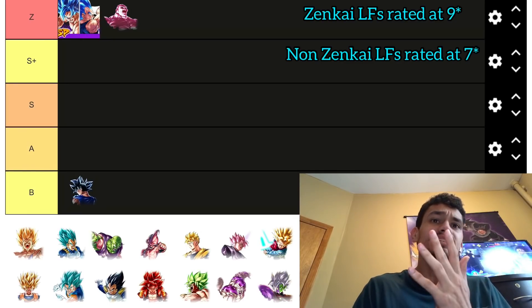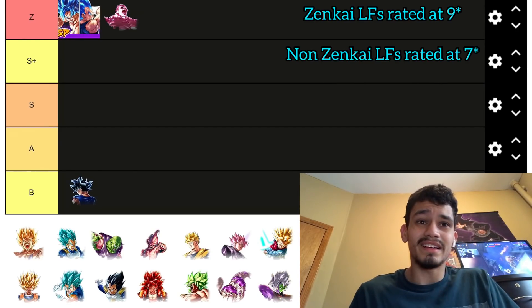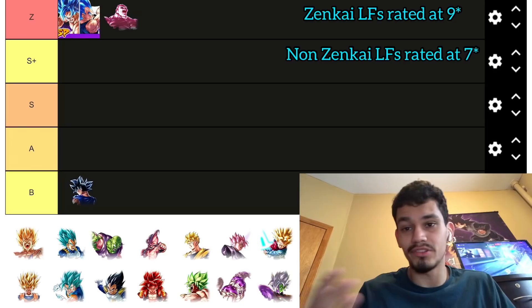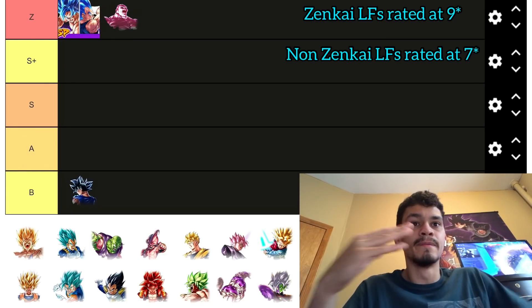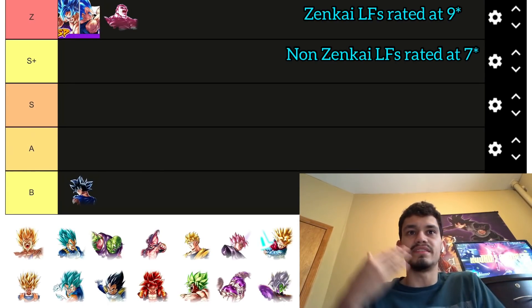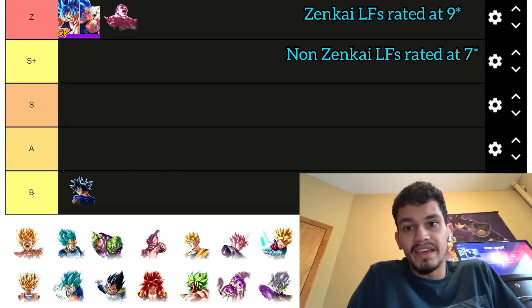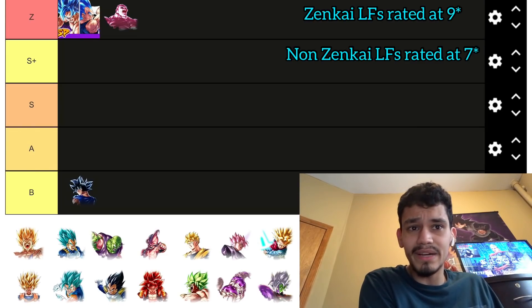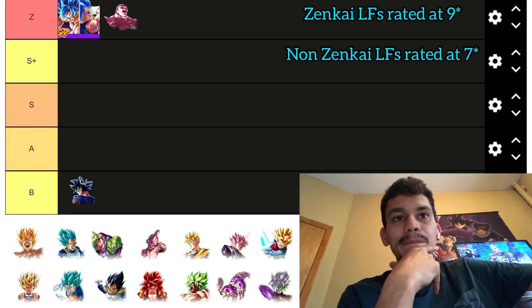Mono purple is also a valid team for Jiren, but it's a little wonky because the main purpose of mono purple is to amp Goku Vegeta. If you replace a support unit with Jiren, you're putting a damage dealer where support should be, meaning Goku Vegeta can't pop as much. LOE is probably one of his better teams right now, and as USS, Survival Universe, and Powerful Opponent tags get better units, Jiren will definitely move up.